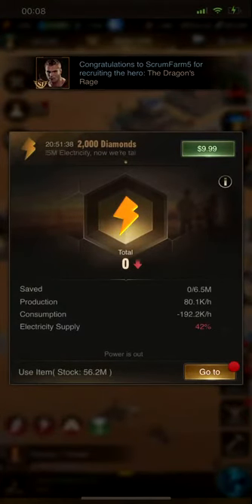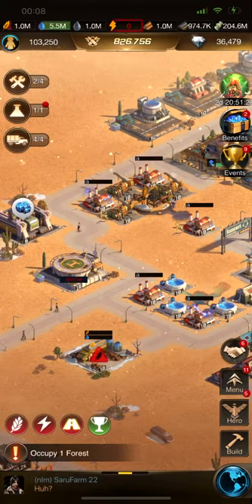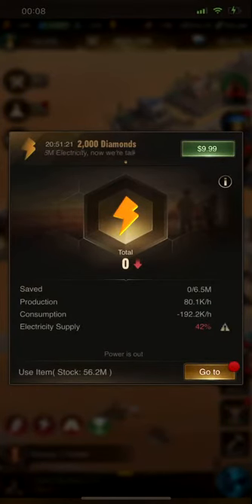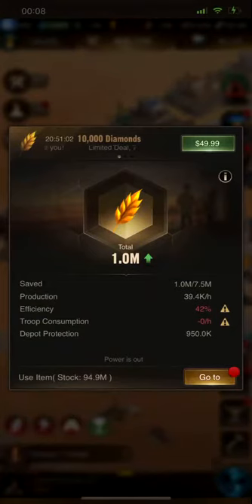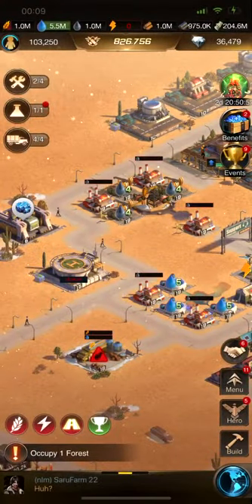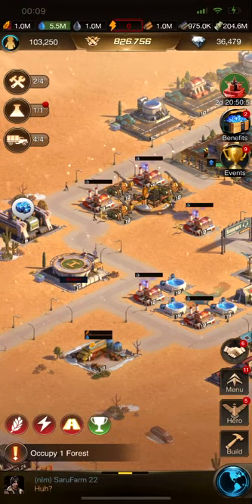We're at 42%. The problem with that is it does affect things when you don't have electricity. Because my electricity is only being produced at 42%, if I go and click on my resources, you'll notice that my resources have also dropped. They are only producing 42% of what they could be producing. So instead of getting 40,000 an hour, I'm only getting 42% of that. And that goes for absolutely every resource. That's terrible — I'm getting less than half of what I could be getting every hour.